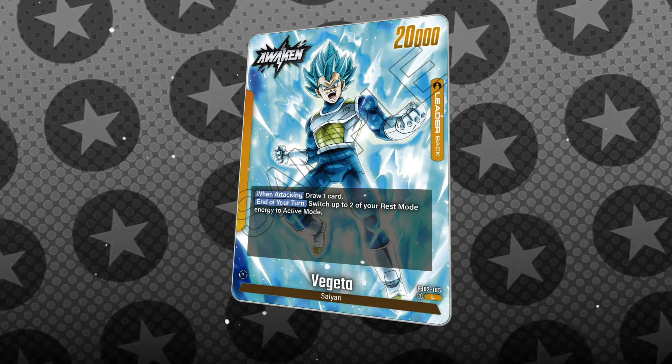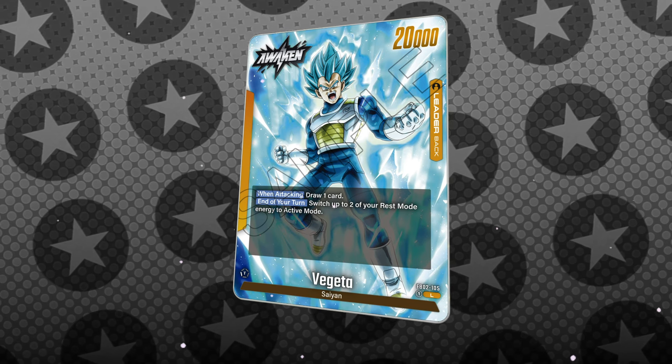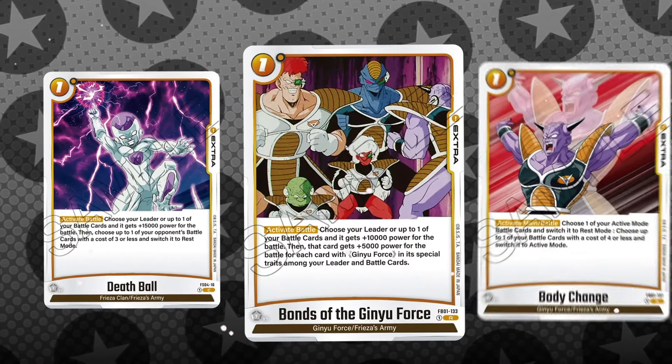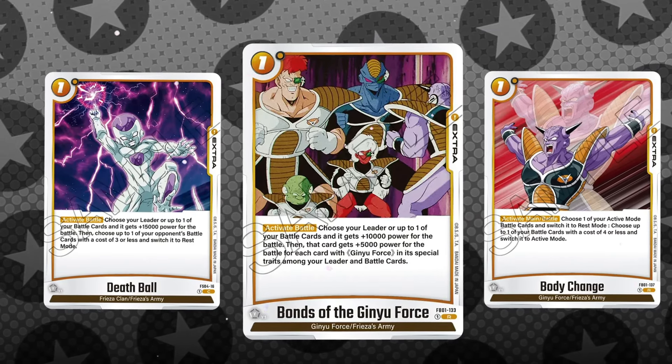With the end-of-turn ability, you're allowed to switch up to two rest mode energies to active, which means you can really take advantage of extra cards — things like Death Ball, Bonds of Ginyu Force, or even Body Change, which could help you switch a rest mode battle card to active at the cost of another active card.